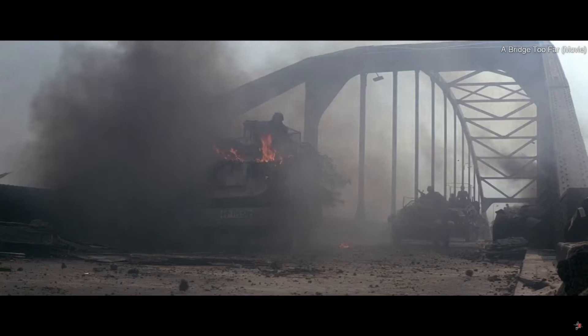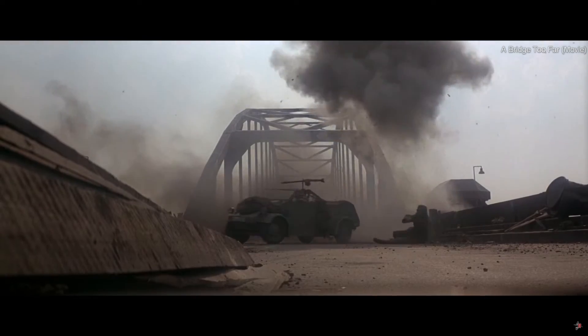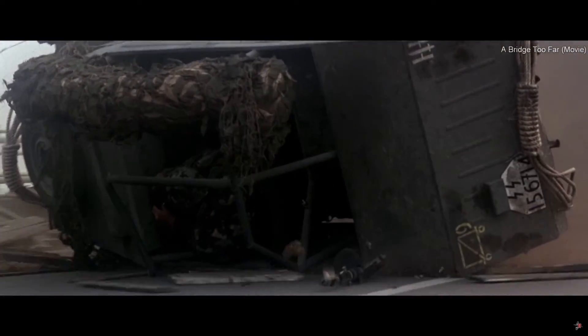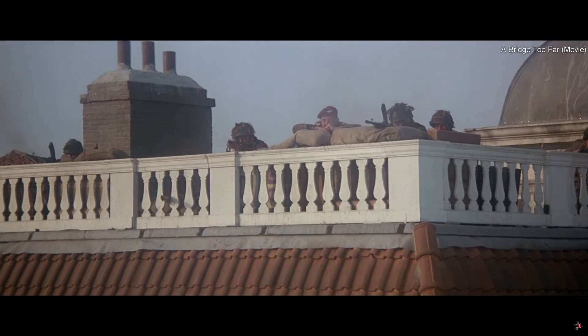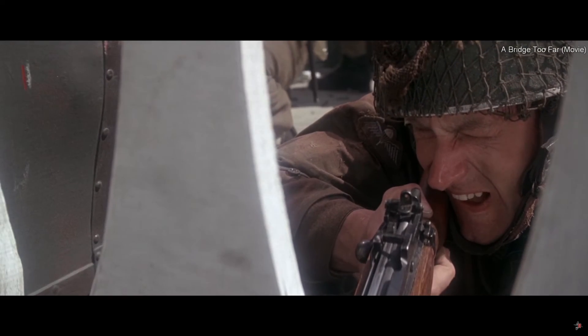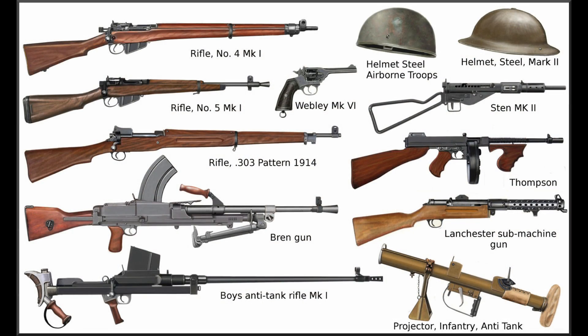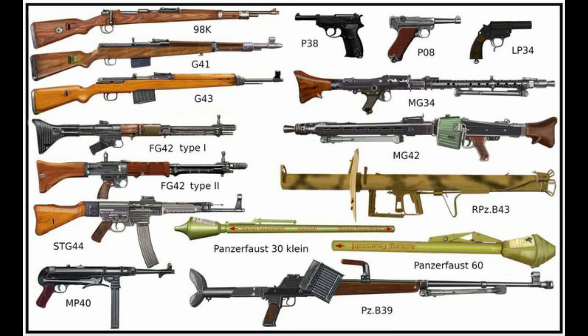The second map hasn't officially been named by Team 17 but they hinted it will be set in the rolling hills of Holland. This means it will almost certainly be an Operation Market Garden map, set in September 1944 when the Allies attempted an airborne operation to secure the crossings over the river Rhine. The two maps are set two years apart — between late 1942 and late 1944 — so if Team 17 are keeping it historically accurate, the loadout and vehicle rosters in 1942 and 1944 should not be identical for either the Brits or the Germans.